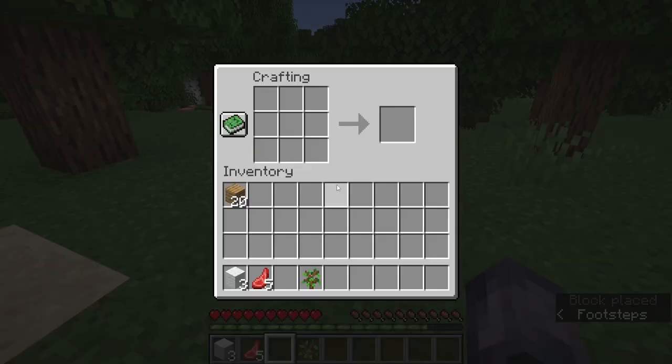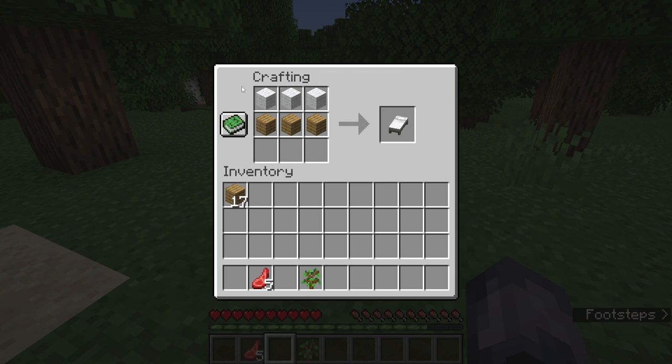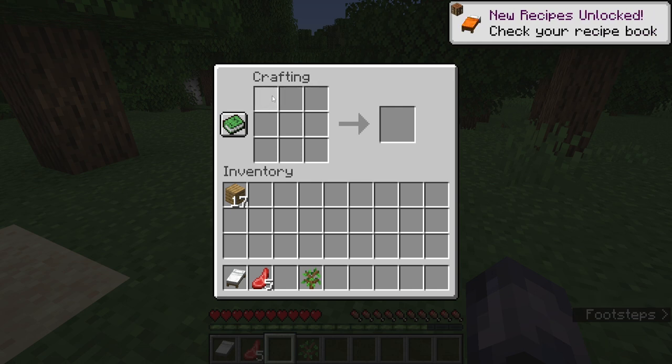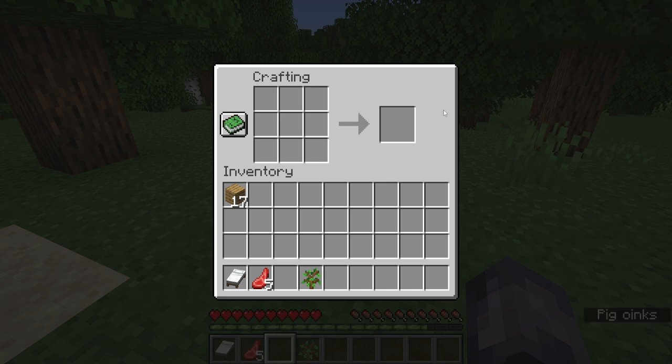I'm going to place the crafting table on the ground and open it up by right clicking it. Then I'm going to put three planks in the middle and three pieces of wool on top, and I will be making a white bed. If I had three pieces of black wool or three pieces of red wool, it would create a black bed or a red bed depending on the wool placed on top. It has to be three of the same colored wool.